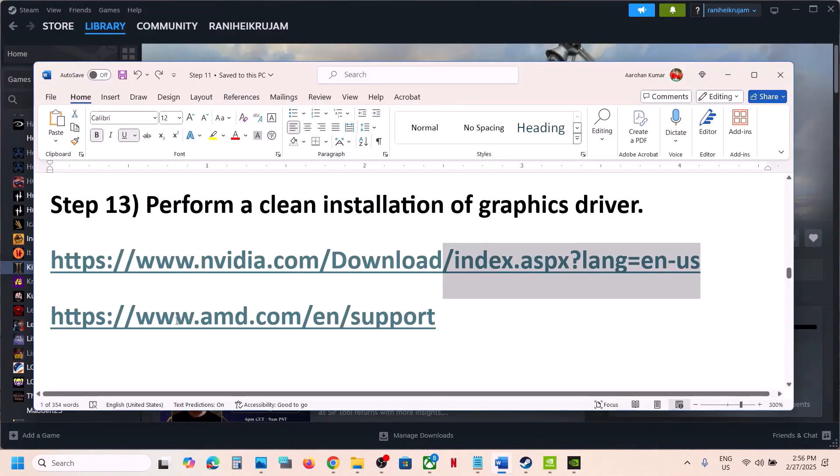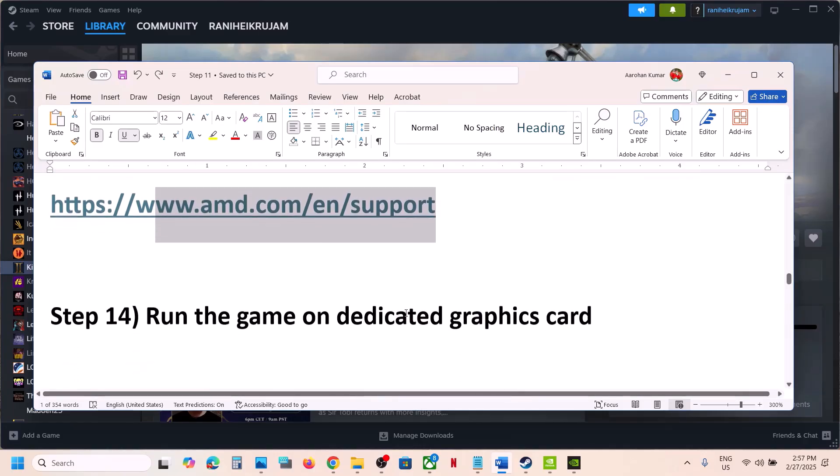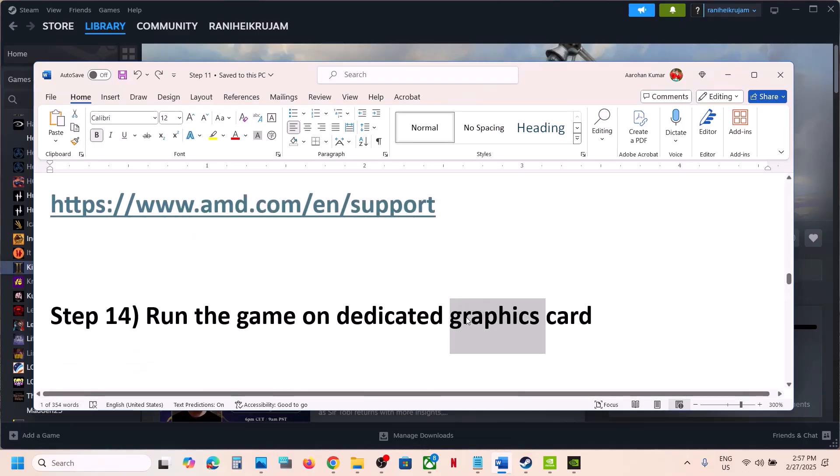For AMD card users: first uninstall the current graphics driver, restart your computer, then go to the AMD website, select your graphics card, and install the latest driver. Restart your computer and then launch the game.